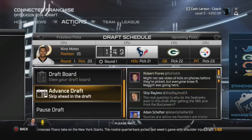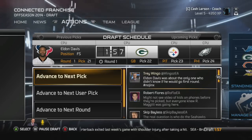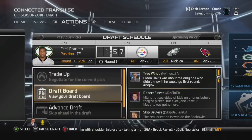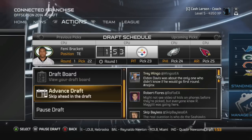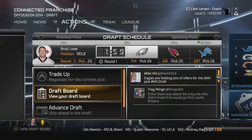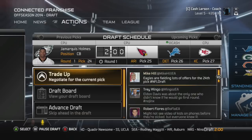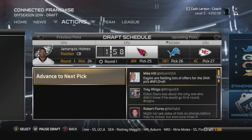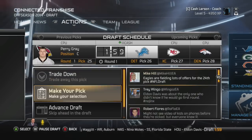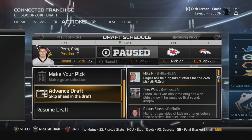Just a few more picks before we are up. A free safety to the Texans — Alden Davis. The Packers take a tight end. Steelers up next take another outside linebacker. Just two more picks until we are up — a corner at 24, and the Arizona Cardinals at 25 take a center. Let's take a look at the board.